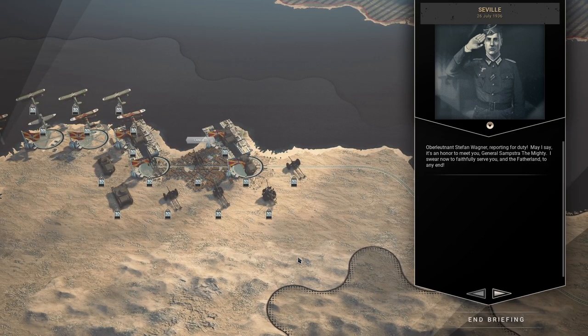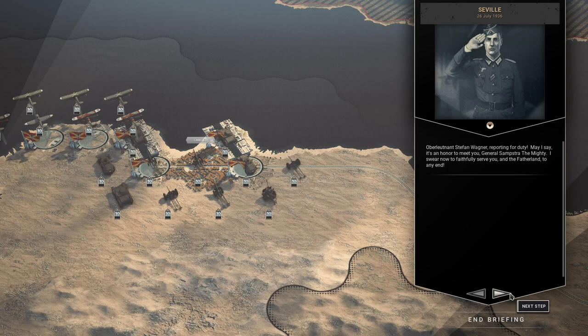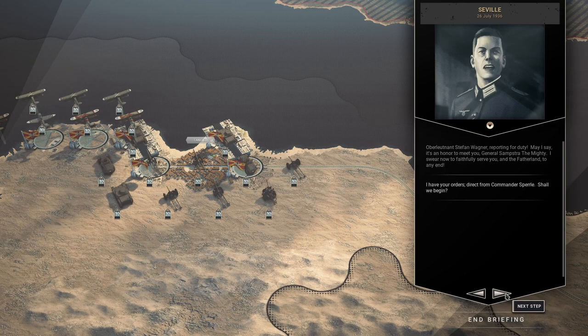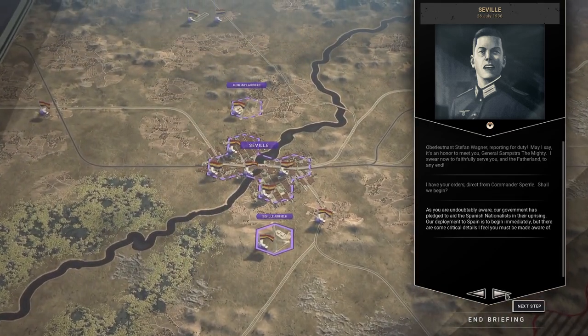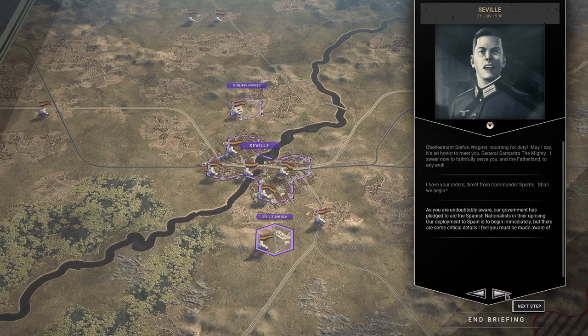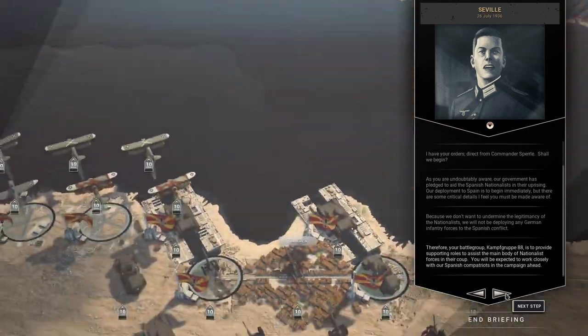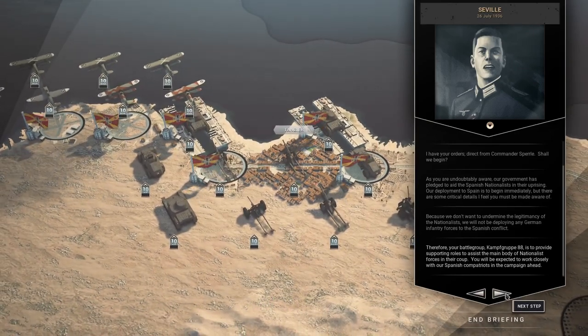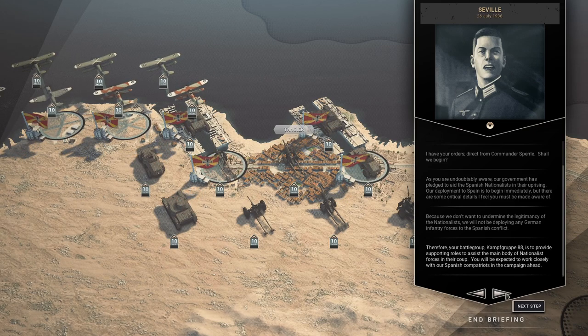Abu Luton and Stefan Wagner reporting for duty. May I say it's an honor to meet you, General Samshadmighty — I swear to faithfully serve you and the fatherland to any end. We have orders direct from Commander Sperle. Our government has pledged to aid the Spanish Nationalists. Because we don't want to undermine the legitimacy of the Nationalists, we will not be deploying any German infantry forces to the Spanish conflict. Your battle group, Kampfgruppe Iden-Aztik — or 88 in English — is to provide supporting roles to assist the main body of Nationalist forces in their coup.